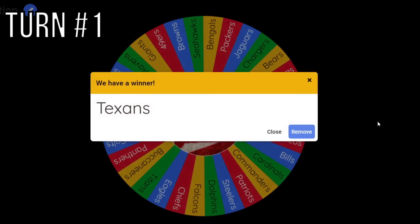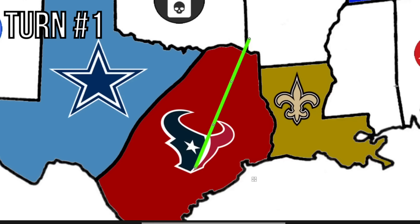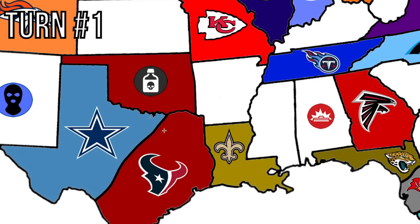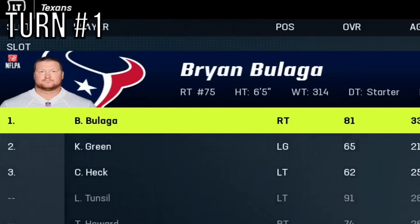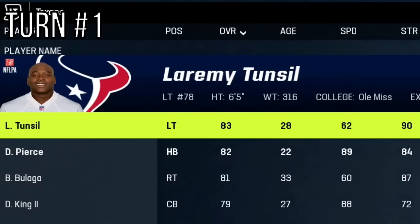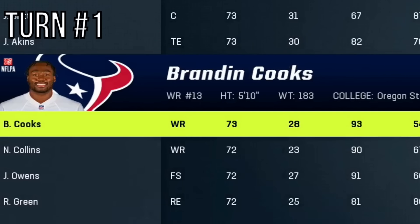We're going to get the Texans next. They'll be going up north and barely scratch Oklahoma — just by a few pixels. So our first power-down has been activated: it's Poisoned. They expand, which also gives them a free agent. Packers legend Brian Bulaga is literally the best free agent right now at 81 overall right tackle. Laramie Tunsil loses 10 overall, and Brandon Cooks drops to a 73. That really hurts the Texans — they are in true poverty now.